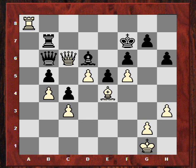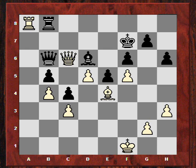Black played Qb6 now, and the computer just played Kf1. It's getting really unpleasant for black. Kasparov played Rb8, and after Ra6, Kasparov resigned.